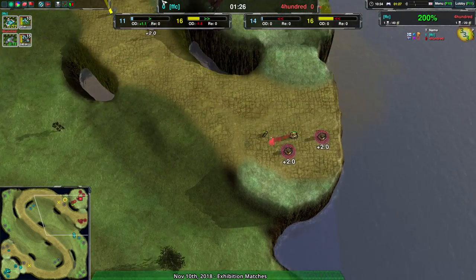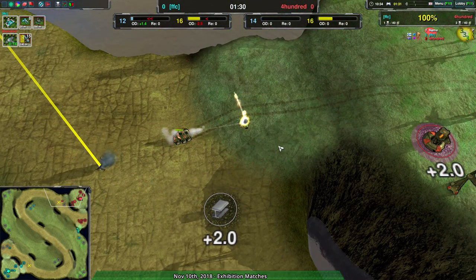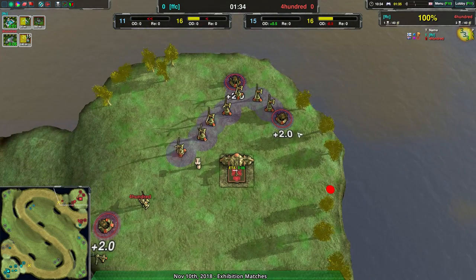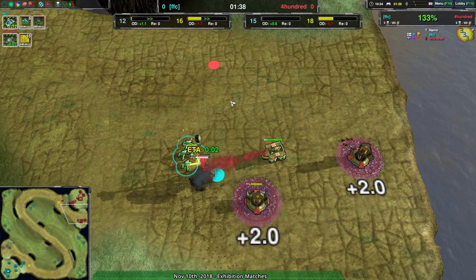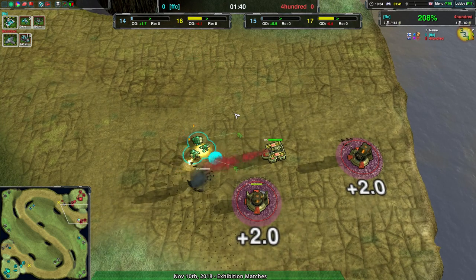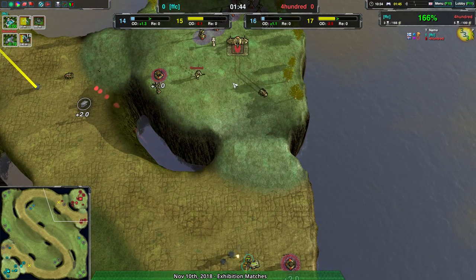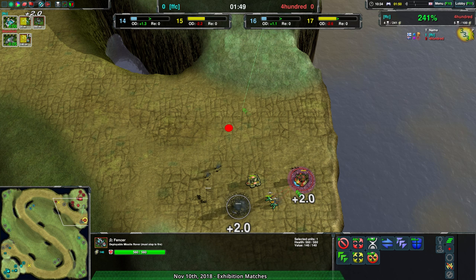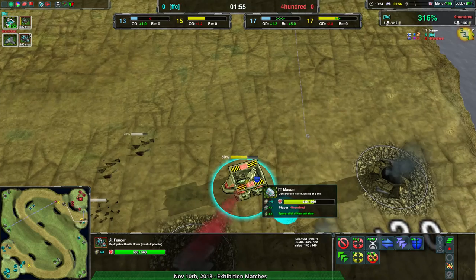FSC is primarily focused on getting their own raiding going right off the bat, and indeed managing to do some of it — mostly just seeing what their opponent's up to and seeing that 400 is going for fencers, which is useful knowledge. The Lotus is going to die... it's going to kill all of FSC's fleas with it — oh, just two of them. This Mason's in a really bad spot right now. The fleas are properly placed to get rid of the metal extractors without dying.